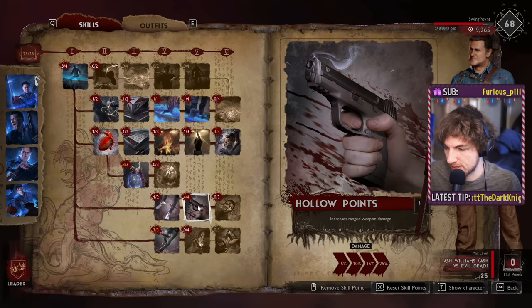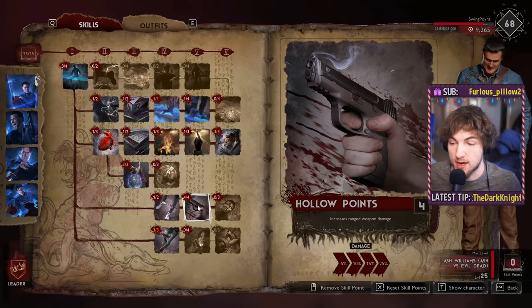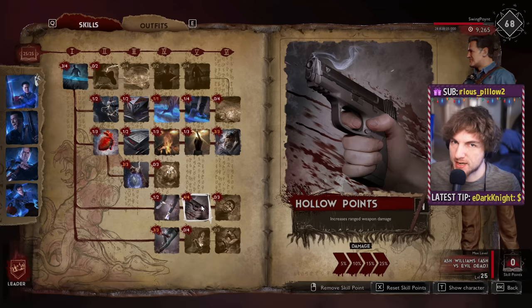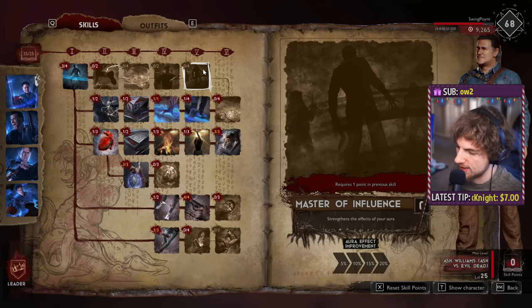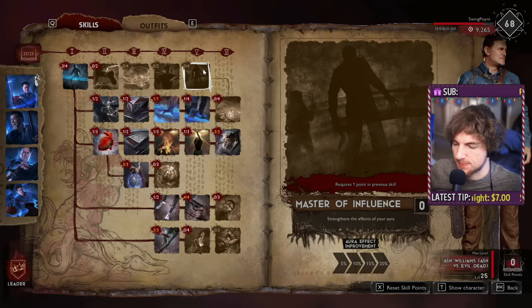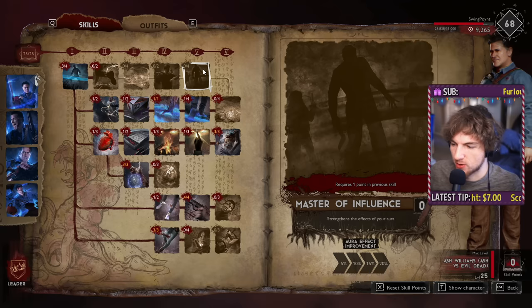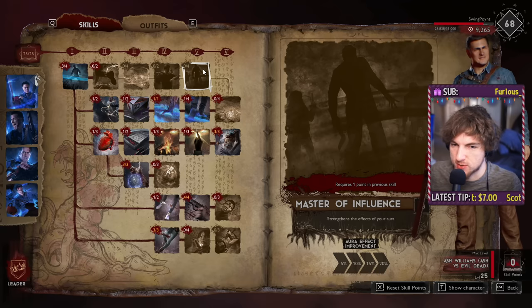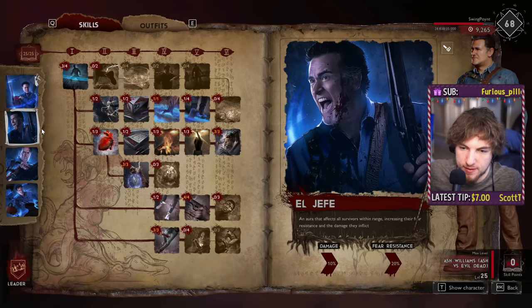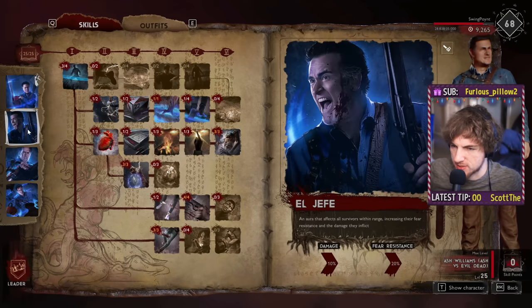A reason to prioritize Hollow Points on a leader is that leaders are really hard to possess — they have really high fear resistance and a really high fear threshold. So getting yourself a really nice ranged weapon on your leader isn't a big risk. One thing people might wonder about is Aura Effect Improvement. My presumption is your aura effect improvement of 20% is not additive — it's not going to take a 10 and add 20 to it. It's going to take a 10 and multiply by 1.2, so instead of 10% on damage it's going to be 12%. That might be a case of confusion for some folks.